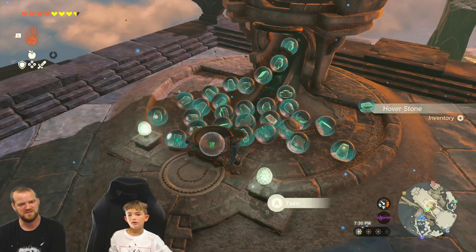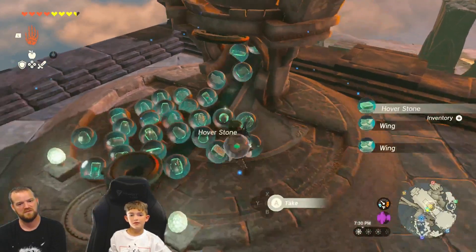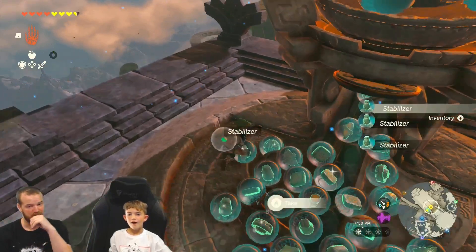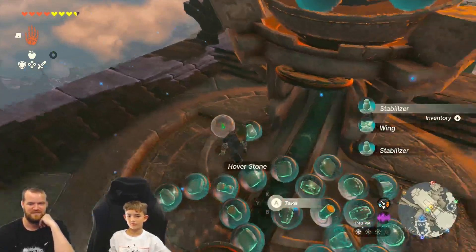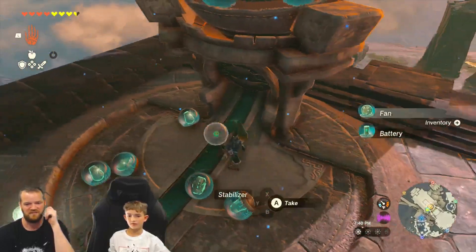Hover stone — that's new. Stabilizer — that's new. Battery! That's really good. Hover stone, wing, stabilizer, fan, battery, battery, battery.